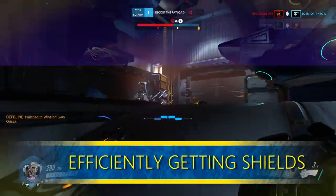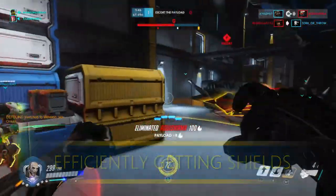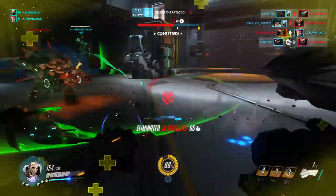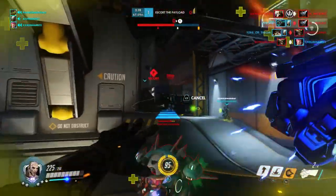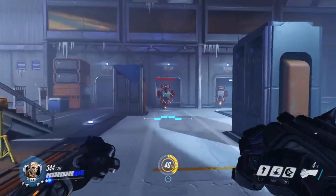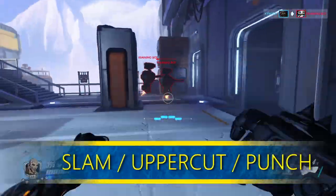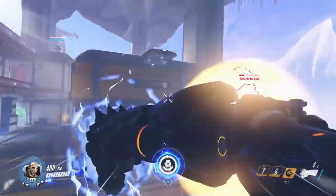Tip three: efficiently getting shields. Understand that uppercut and seismic slam have the potential to hit multiple targets, and you get shields for each target hit. My favorite combo so far is seismic slam from the ground, which knocks them towards you, then uppercut, then a quick rocket punch, and follow up with shotgun blasts. This is an easy combo that gets you a nice amount of shields very quickly.